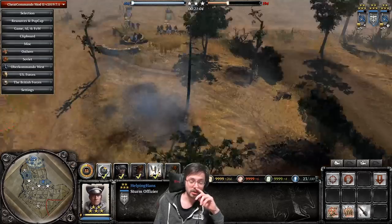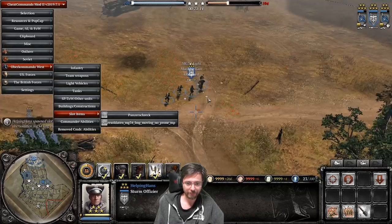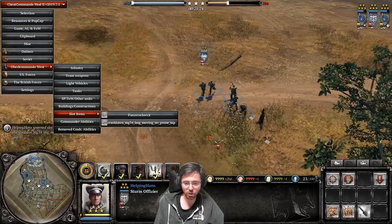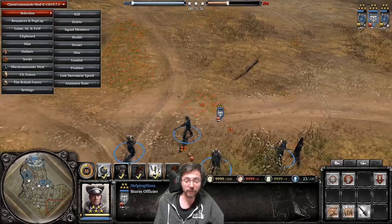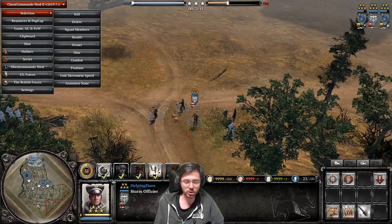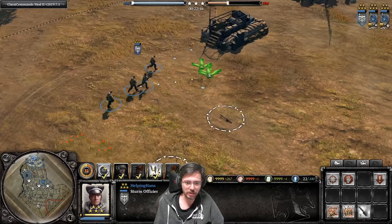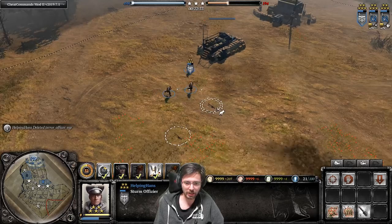It's also worth noting that the officer squad can pick up weapons from the ground - a Panzer Shrek or MG dropped nearby, and the officer could pick it up. At vet five he'd swap his StG for the picked-up weapon. Since he's always the lead man of the squad, he'll always pick up the weapon first, which is worth keeping in mind if you want to preserve his StG.